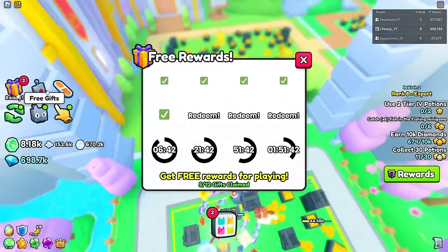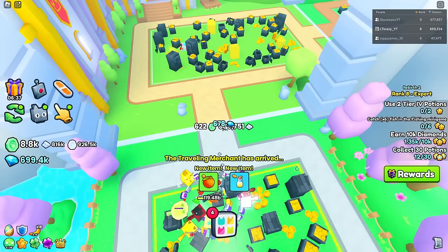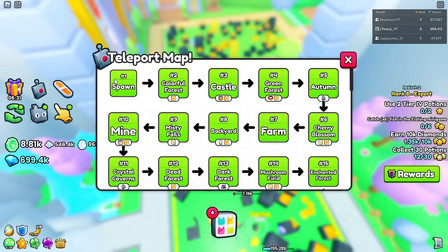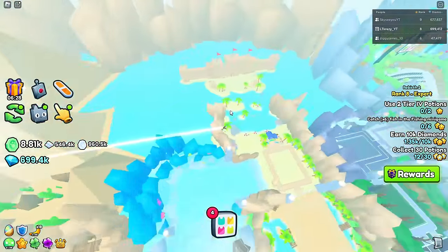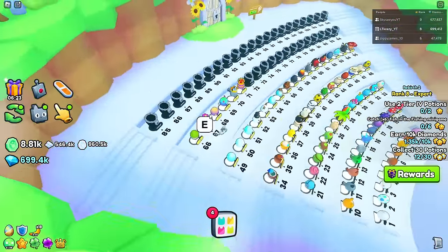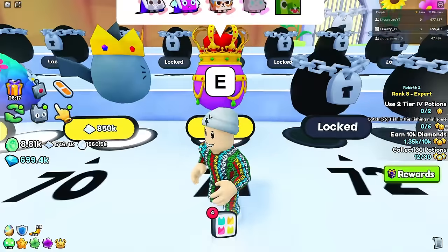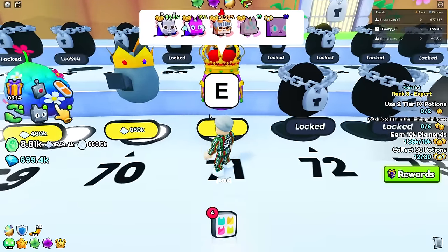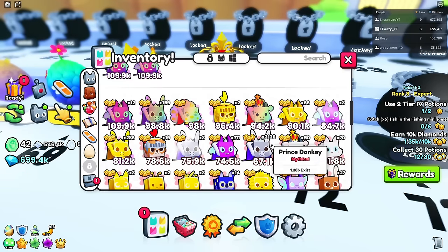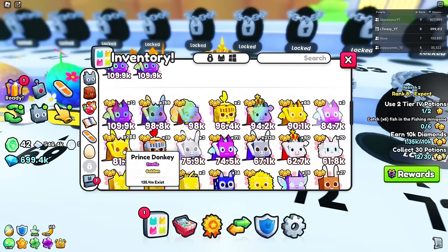I'm also going to claim my free rewards — that gave me 625 green coins from that alone, very nice. Head back to spawn, grab more pets, and hope for those donkeys. Maybe we'll even get a huge or a unicorn straight from the egg 71, that would be sweet. After hatching everything quickly — I now have 3,000 donkeys.